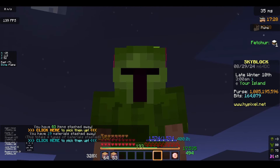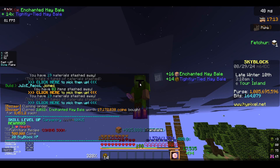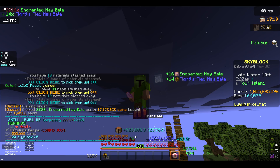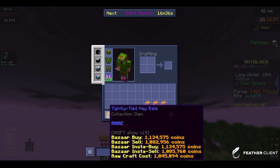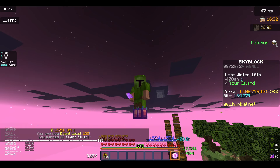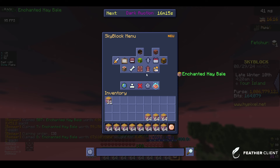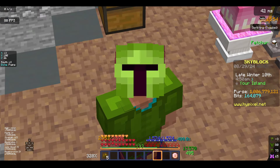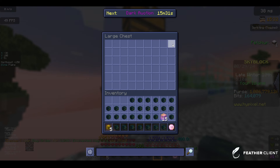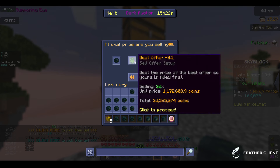Hopefully nothing goes terribly wrong. I have 2,000 hay bales. Carpentry level 36 — now this is working very well. I just realized that the difference between the buy and sell isn't all that much, so it's not going to matter all that much, but we do want some extra profit. We got some more — 300k XP, that is insane. To get back some money, we're going to sell these summoning eyes for a nice 33 million coins.